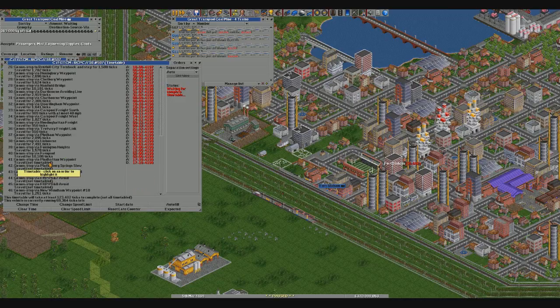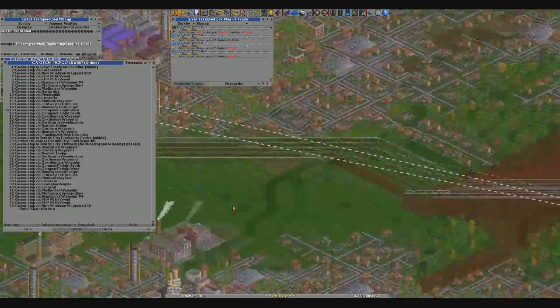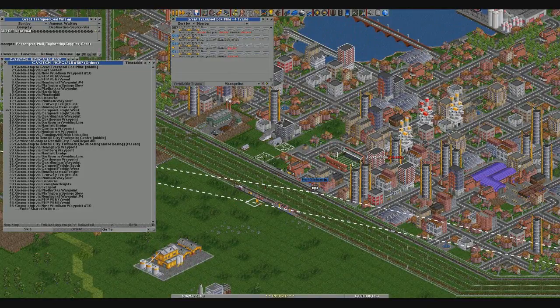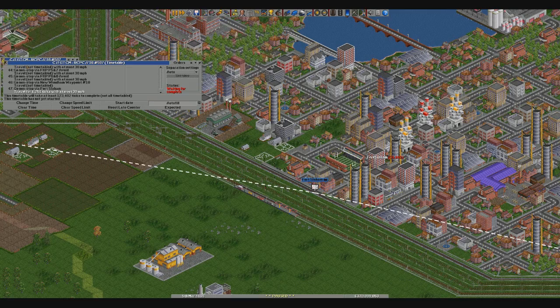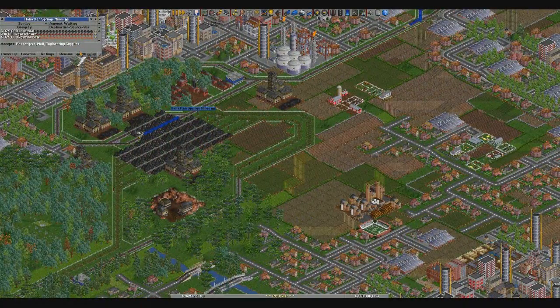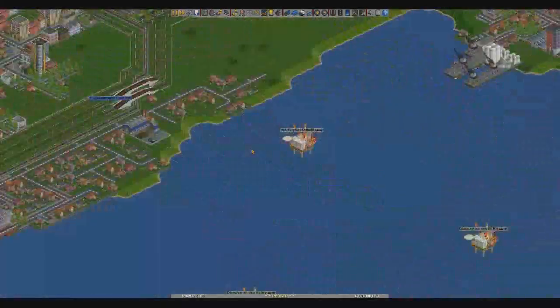Timetable again. So Great Trample here — it's going to be a speed limit of 30. And then here it's going to be 30, 30, 30, 30. It's going to hit there. And then at Playfingberg Springs it's going to hit 45 to go through there. On the way back — Plaid Hatten — it's going to be 45. And here it's going to be 30, 30, and 30. After New Wundum, it's then going to go via Fort Slayum again — it's not going to stop. And once it hits Fort Slayum, it's going to hit speed limit of 30. Autofill. I just want to check — I did set this to autofill, didn't I? We've got a lot of stuff waiting here, by the way. We need more trains. Definitely need more trains.